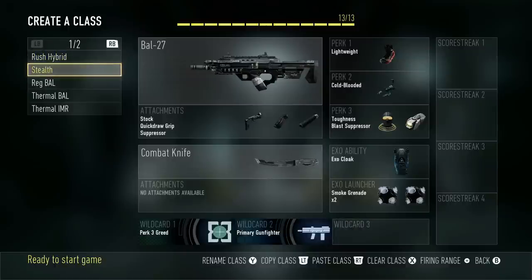Next class is another BAL class — the Stealth class. I've got Stock, Quickdraw, and Suppressor on it, and then Lightweight, Cold-Blooded, Toughness, Blast Suppressor, XO Cloak, and two Smoke Grenades. Basically, this is one for kind of staying hidden on hills, stealthily capping flags, or camping in a base, and for Search and Destroy it's very good for bomb planting or getting behind them. I know most people don't like to run Cloak, but I've seen a few pros use the Cloak and Smoke combo, which works really well — you can't see them through the smoke at all, and it's very confusing, especially with that Suppressor on.